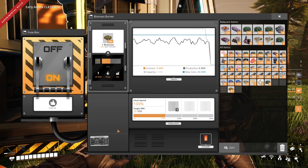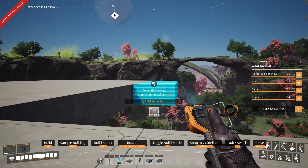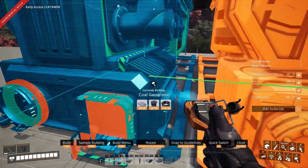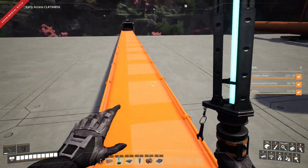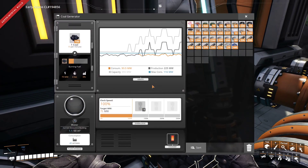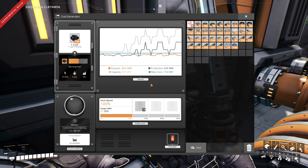And so Nicola began to build. First, he laid down foundations. Then he built coal generators. And finally, he connected generators to coal and water sources. Done. Unstable power network is now operational.